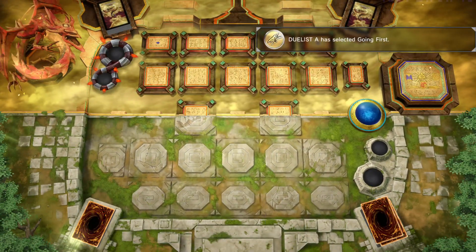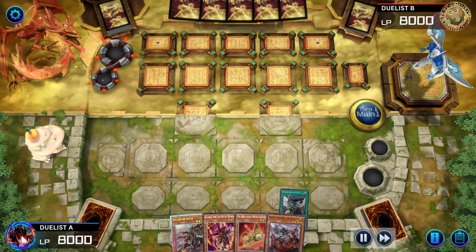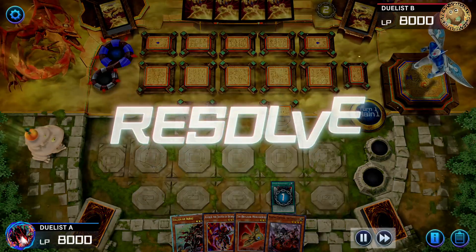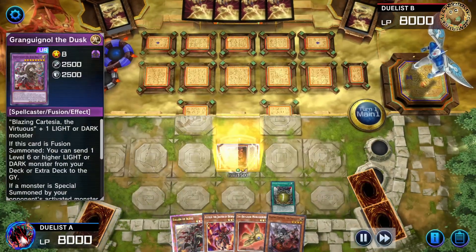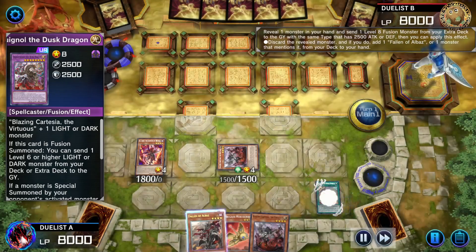I hope y'all are doing okay — we got Branded. Duelist A activates Fusion Deployment; opponent activates Maxi C in response. See how far Duelist A takes this: deployment showing Grand Winole, bringing out Blaze and Cartesia, normal summon Albur, adding Branded and High Spirits to hand, activating Branded and High Spirits.